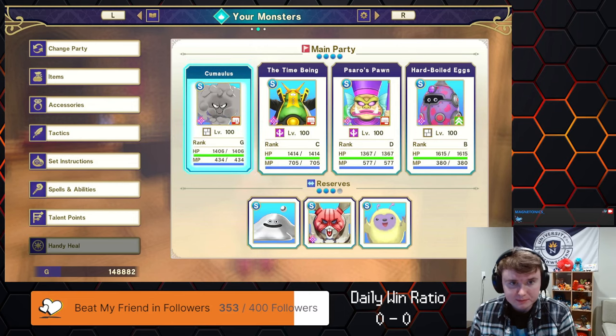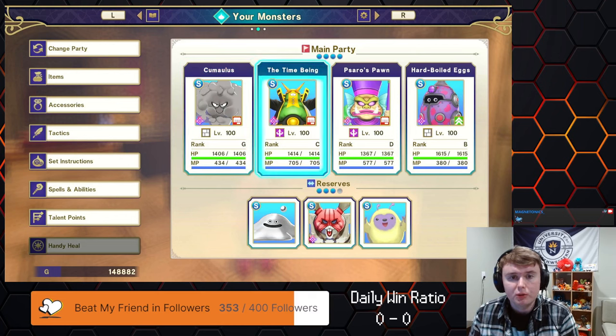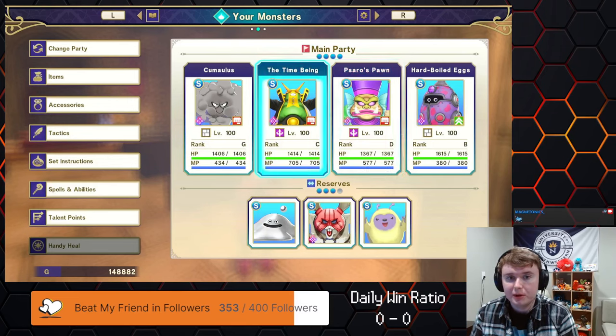I'll start going through each of the members individually. The overall game plan: last stream you saw me use the Cetacean Sorcerer, the big whale mage looking guy, who can cast Crackle anywhere from one to six times. I thought that was a little too inconsistent, so my plan was to hopefully get two Crackle users that are small, so you're guaranteed two casts every single time and it would be more consistent.